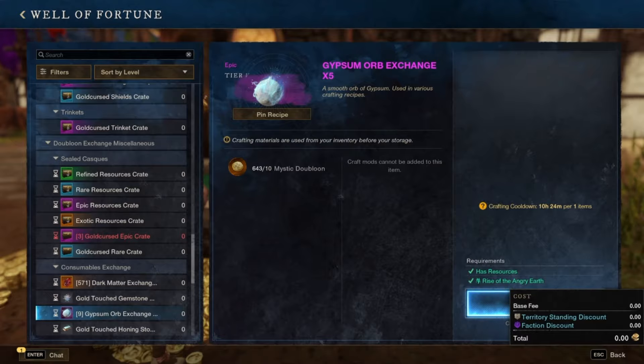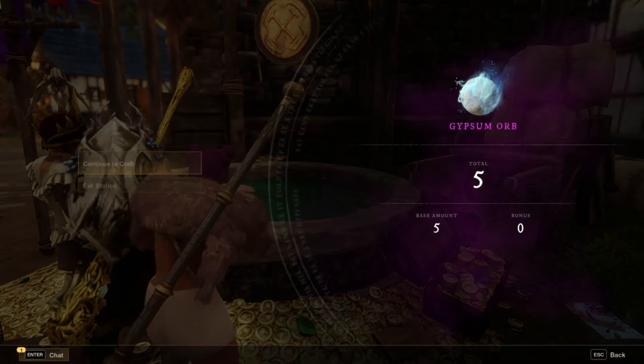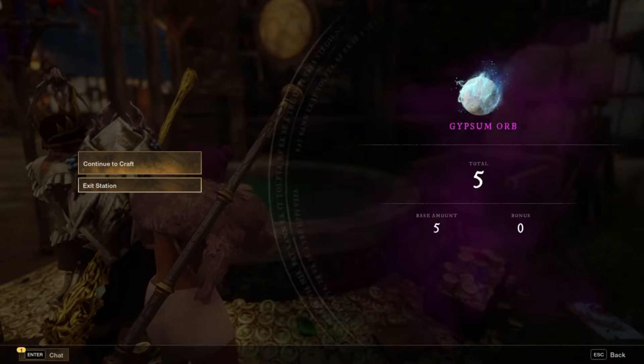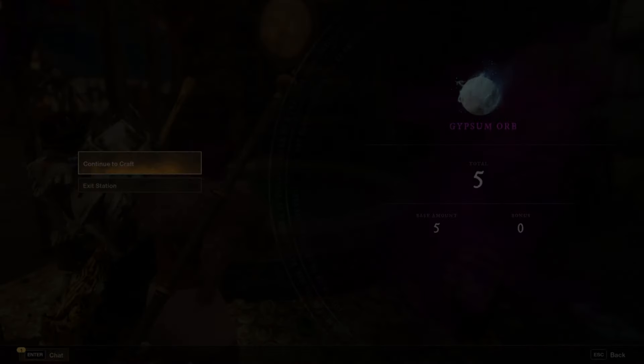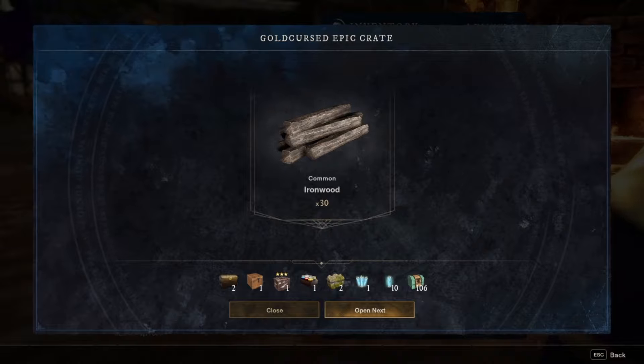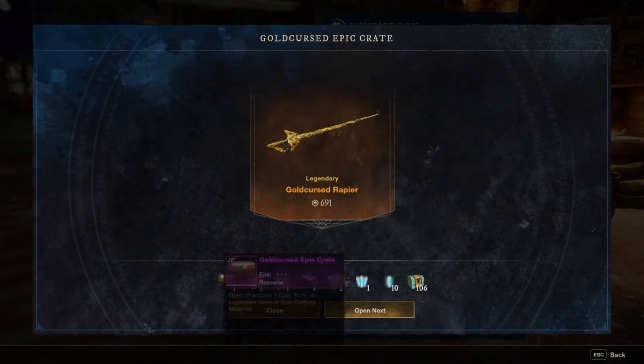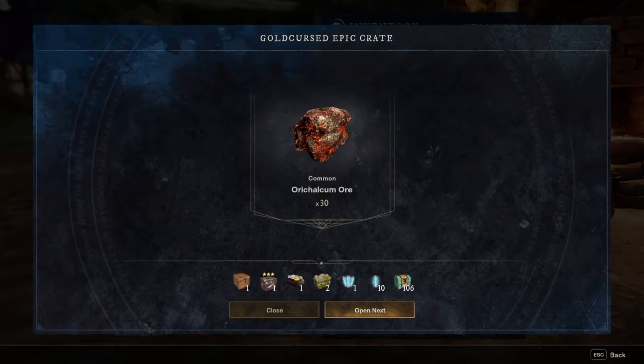After we buy the Gold Cursed Crates, we're going to scroll down and buy the daily Gypsum Orbs. For 10 Mystic Doubloons, you get 5 Gypsum Orbs — it's actually a steal of a deal and you should be doing this every day. When you open the crates, you have a chance to roll up to 725 gear from them, but there's no loot bias so you could literally get anything. I didn't get very lucky this time, but that's okay because we're not out much.